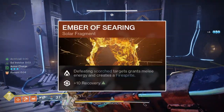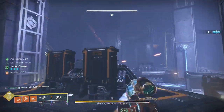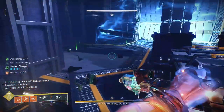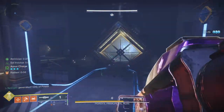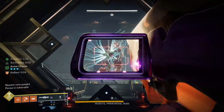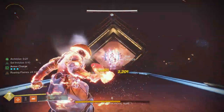The next Fragment is Ember of Searing. Ember of Searing grants you melee energy and summons a Fire Sprite upon killing an enemy who is scorched. This build will be scorching enemies constantly with sunspots, so Ember of Searing will proc constantly. The melee energy portion isn't entirely necessary, but it's a good boost if you find yourself without your Throwing Hammer. Fire Sprites have a 5-second cooldown on summons, but since this build scorches effectively every enemy, you'll be summoning Fire Sprites on cooldown, granting grenade energy and Restoration via Ember of Mercy.